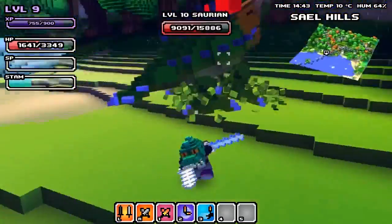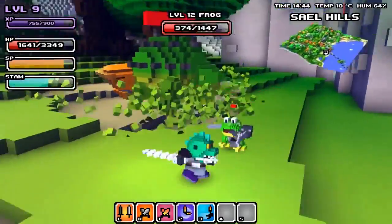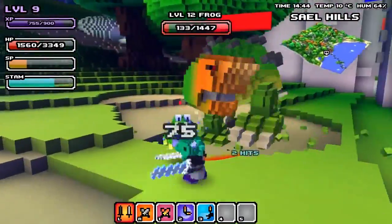Wally also uploaded a new video which shows off a redesigned combat and combo system, as well as a redesigned UI that now has a skill bar at the bottom.